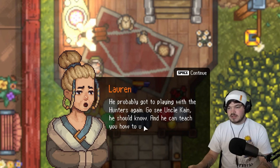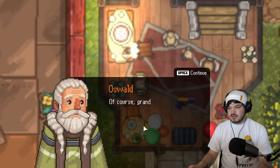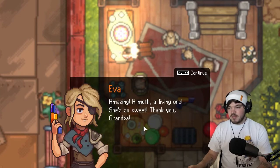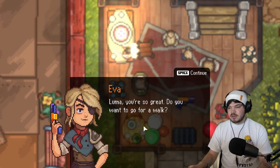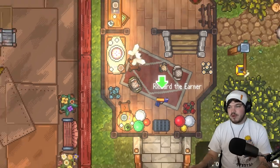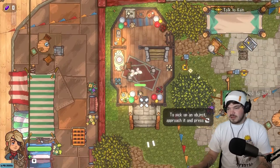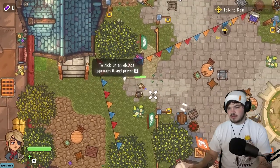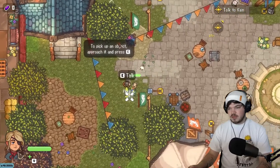We need to prepare for the fair. Go and see uncle Kane. Here's a gift - a moth! Already old enough to own your own moth. So we own our own moth now. Let's go and pick up our pistol - we've got a friendly moth companion. Pick up the objective, approach it and press E. We've got a gun, what can we do with this?